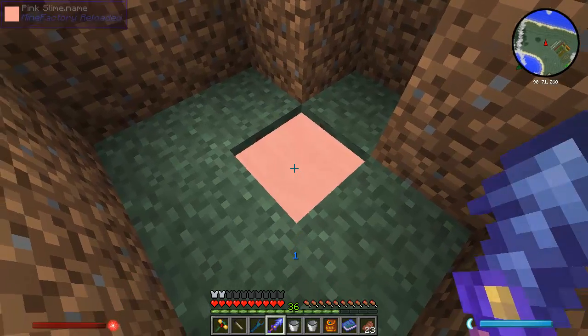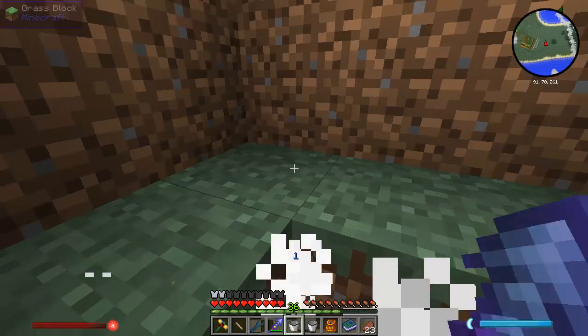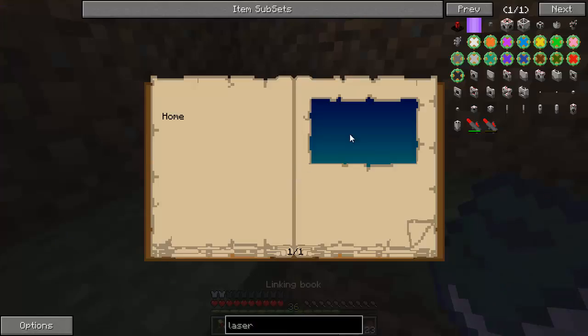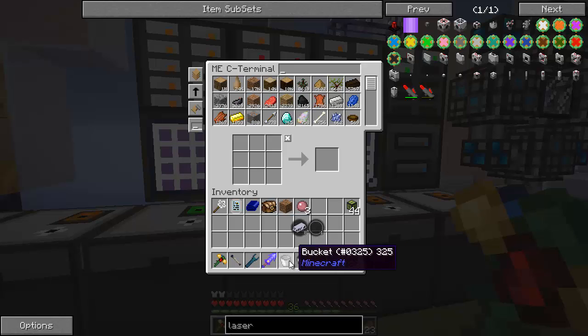Come on, little pink slimy. Show yourself. There you are. So that was that — not very difficult. Since I already had the Slaughterhouse going, I have tons of pink slime. Don't have to worry about it.